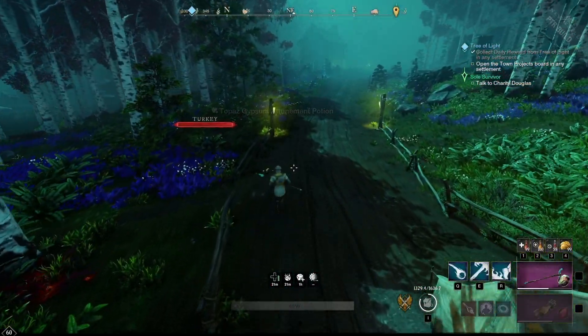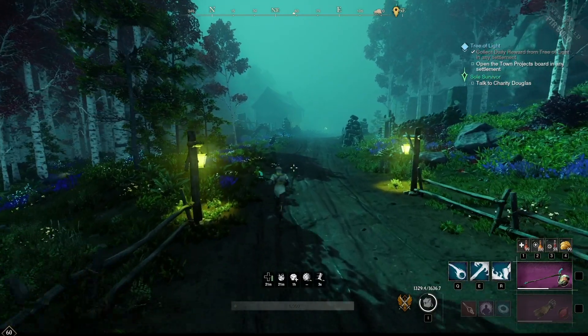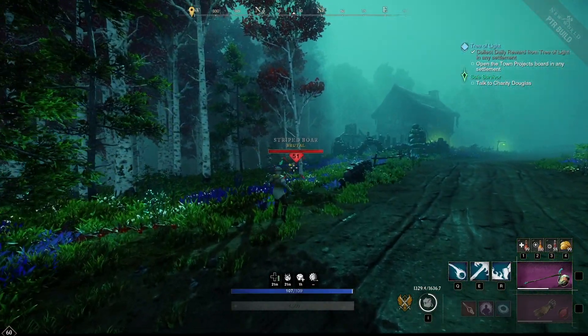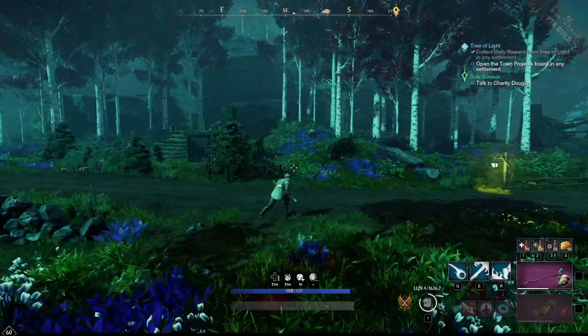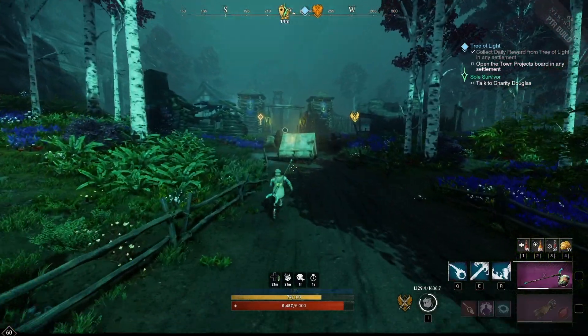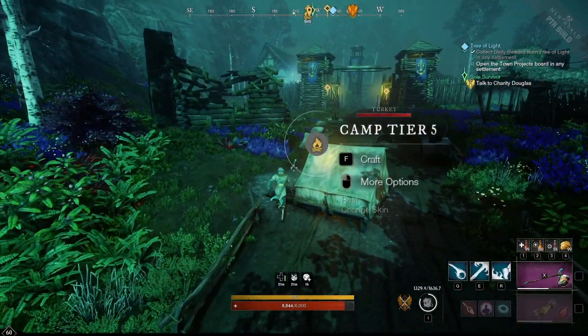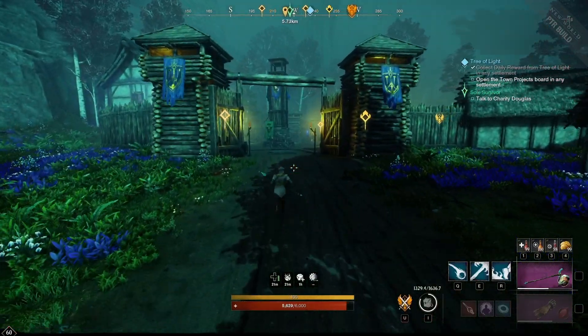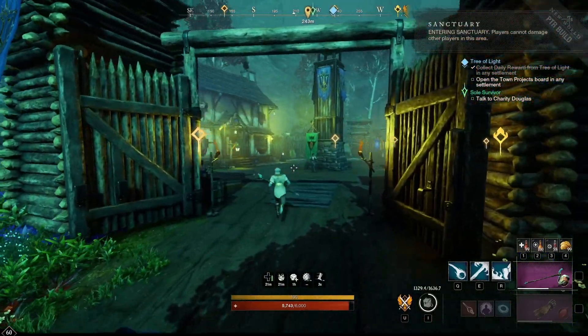We went ahead and used one of the potions — it gives a little gem buff visible at the bottom of the screen. Unfortunately the monsters nearby were only level 51, so they didn't qualify for Topaz Gypsum drops. We'll test the actual drop rate in another video since we still have a second potion available.